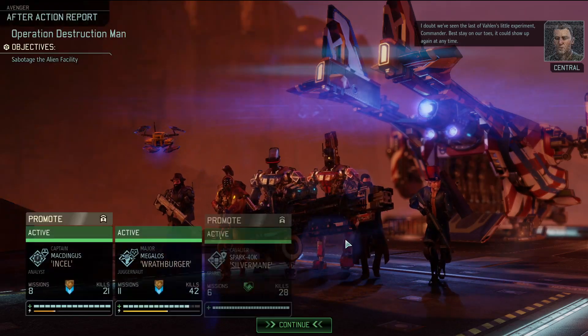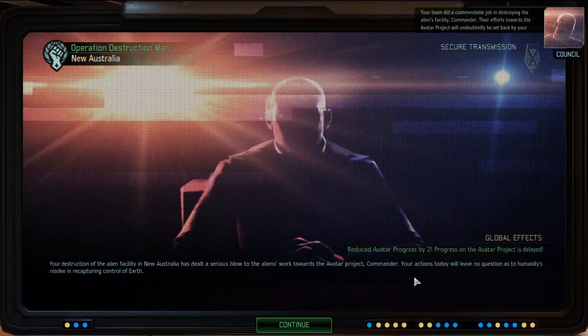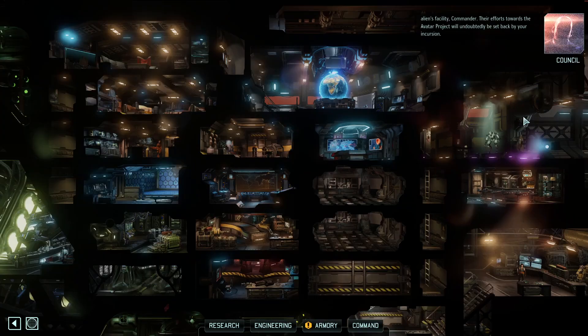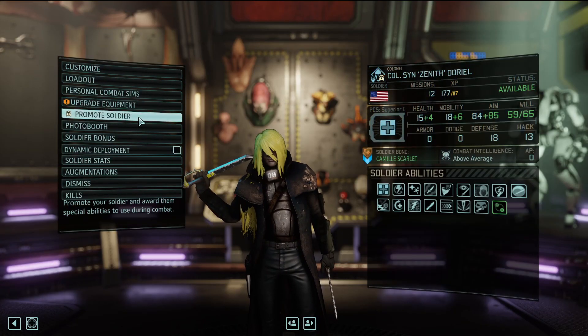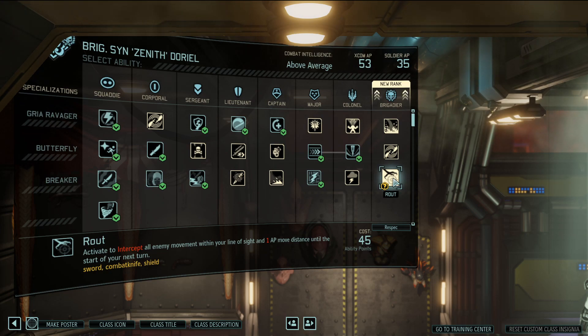We doubt we've seen the last of Fallen's little experiment. Silvermane and Wingus get a couple of upgrades. Reynold's a little tired. Got an Elerium core and data cache. Commendable job - reduced by two. Their efforts towards the avatar project will be set back. Was Wingus that tired previously? 12 days rest. Sin got a promotion! Blast wave is similar to what the Assassin can use - pretty cool. Dancing death: attack the target and nearby foes then finish with a critical attack.